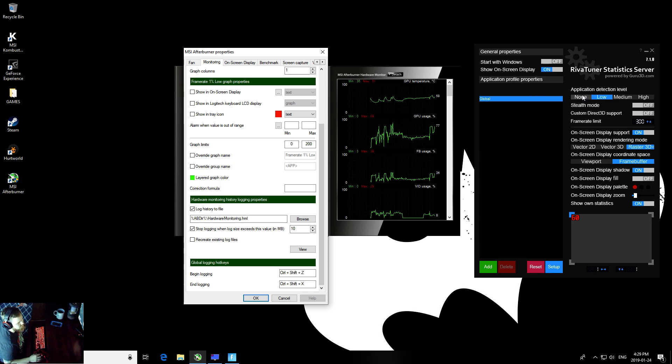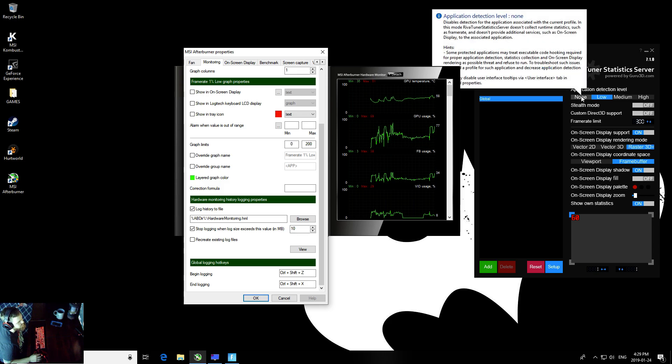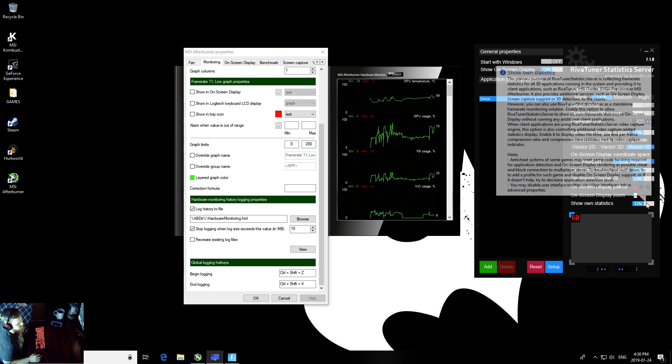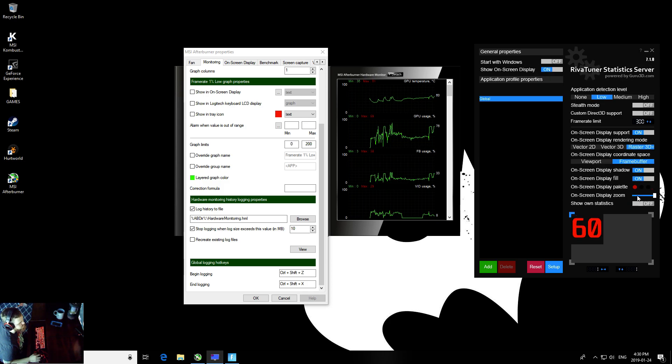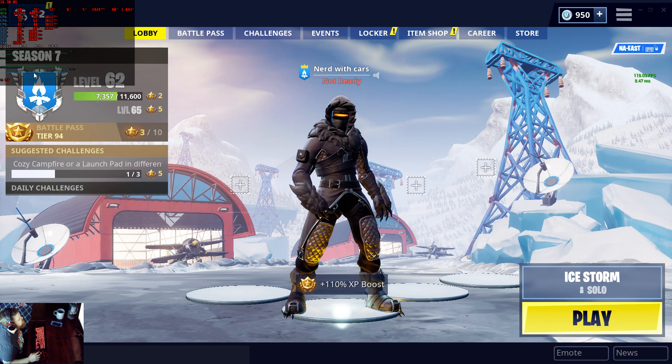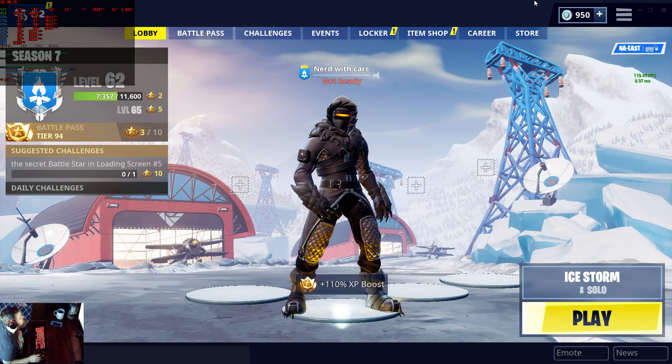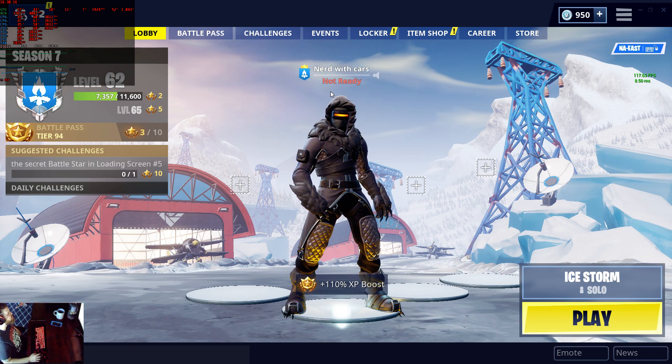Show on screen display — Low, None. Frame limit, stealth mode — I don't know what that is. Viewpoint, on-screen display fill. What is this? I guess the big square. You just zoom it all the way in. Actually, leaving it small, you can still read everything quite legibly, except for the heat — that's 57. It's actually not too irritating with it being like that.